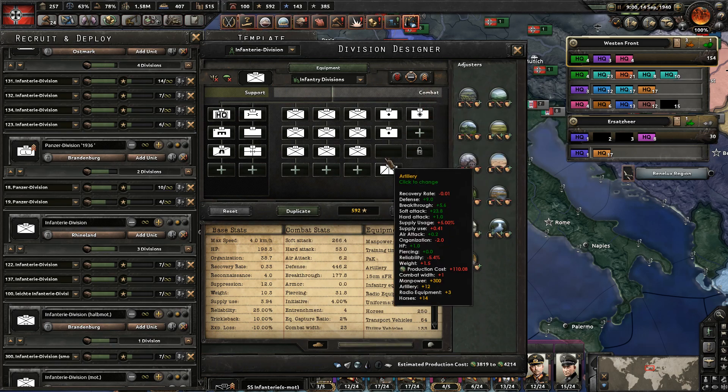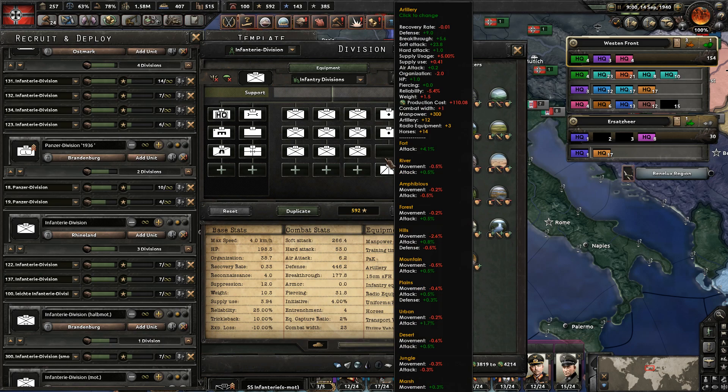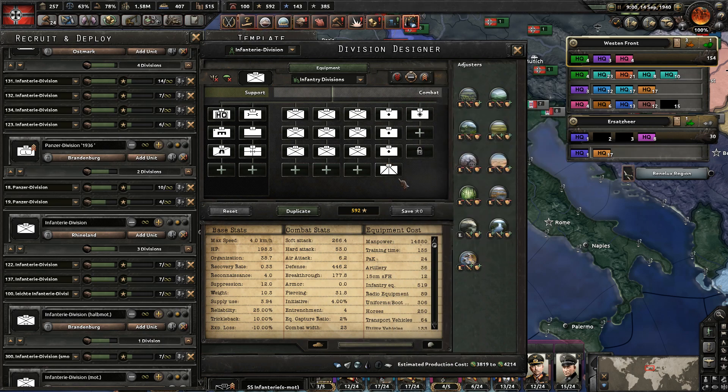I don't want things that are really wacky, like having half of the division be artillery or something. I think the game should be able to be played more historically. You're absolutely right that different divisions within Germany had different equipment layouts, and different brigades within the U.S. did too. The German army did have specifically heavy artillery units.